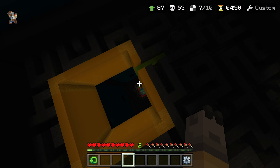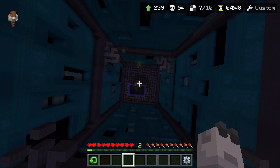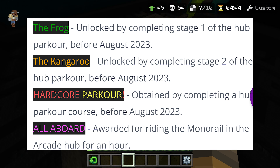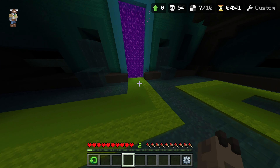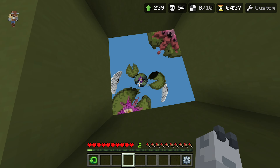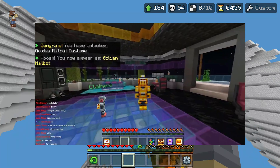Also, the old hub cosmetics have officially become unobtainable, so that includes the frog, the kangaroo and the hardcore parkour hub titles from the main hub parkour, the choo choo hub title from the monorail and the golden mailbox costume from the arcade hub.